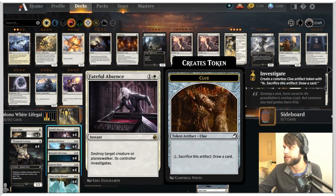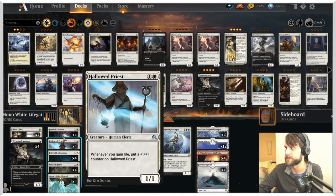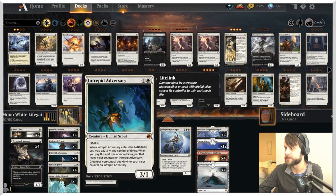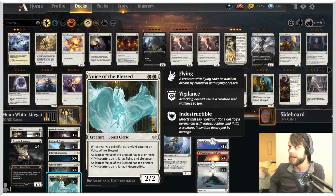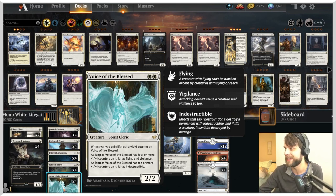I want to be able to not only flare creatures, but also Fateful Absence anything that gets too big. This also helps deal with planeswalkers. We have the Hollowed Priest and Intrepid Adversary — great two-drop creatures. Then we also have Voice of the Blessed — a 2/2 for two. Whenever you gain life, put a +1/+1 counter on it. With four or more counters it has Flying and Vigilance, and with ten or more it gets Indestructible, which is kind of ridiculous. This can get out of hand quickly and I'm hoping we get to see that today.